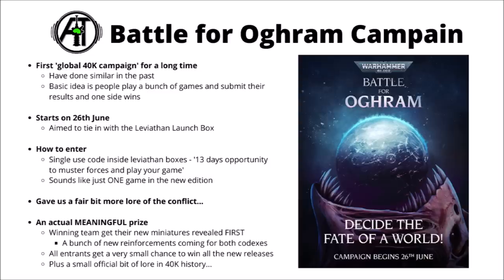The more meaningful prize for hobbyists is that the winning team will get a whole bunch of new miniatures revealed for their faction before the other army does. If Tyranids triumph, they get to see their new miniatures come in with their codex before the Space Marines, or if the Space Marines win, they get to see their new power armour early. Games Workshop had already confirmed there will be a model release alongside the upcoming codexes, following the same sort of pattern as the big releases for Space Marines and Necrons when their codexes dropped.